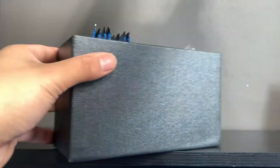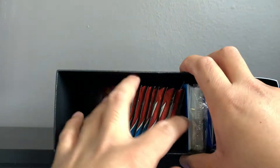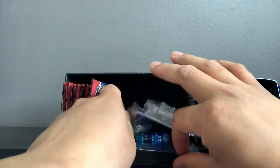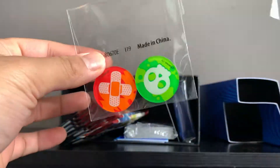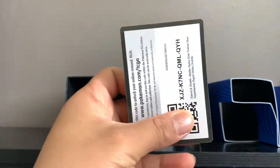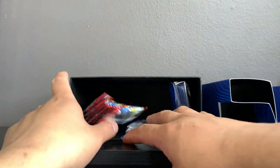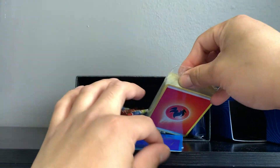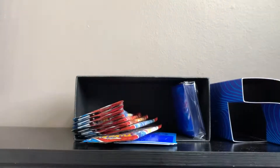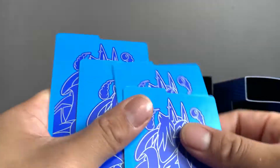If you guys want to see in-depth reviews of Elite Trainer Boxes, I'll link one of my videos like my Champion's Path or Vivid Voltage Elite Trainer Box review. You get your standard dice, poison and burn markers, a code card, deck sleeves, energy cards, and dividers — absolutely beautiful.